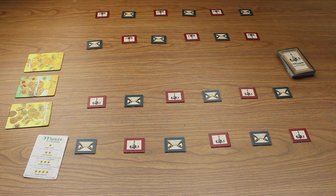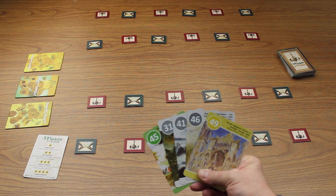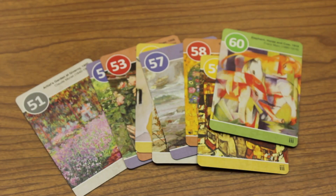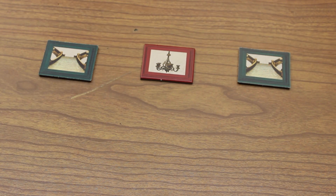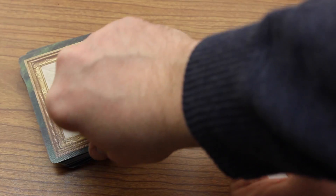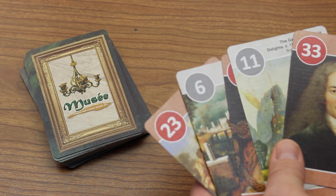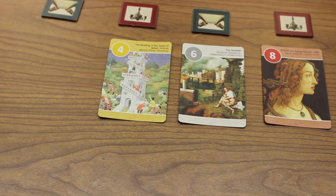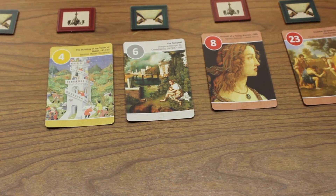Each player is given five starting paintings for their museums. For a two-player game, the cards 51 through 60 are removed from the game. Each turn is quite simple: hang a painting, or buy a new painting, or play a card, draw a card. You may place a painting in any of your galleries as long as the numbers ascend in order from left to right.